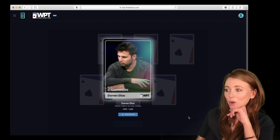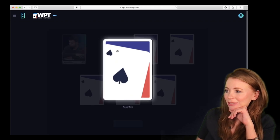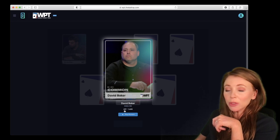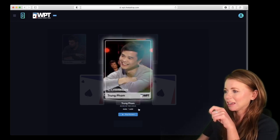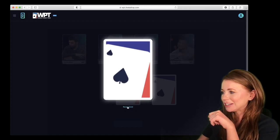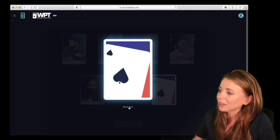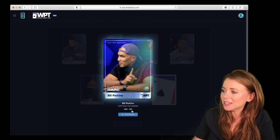Darren Elias, our four-time WPT champ — of course he's the first one. David Baker, King Me — number 37. Eric Afriat. Trung Pham. Lin G — the other Lin G in poker. Bill Perkins — this is another rare one. So I've got a couple of rares.